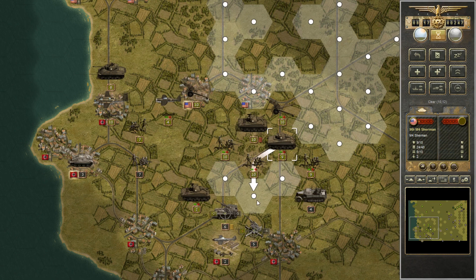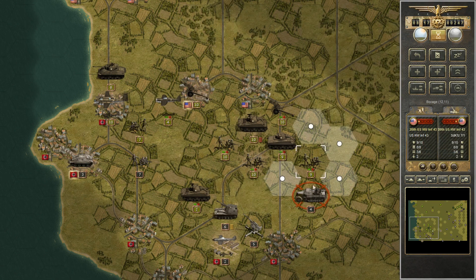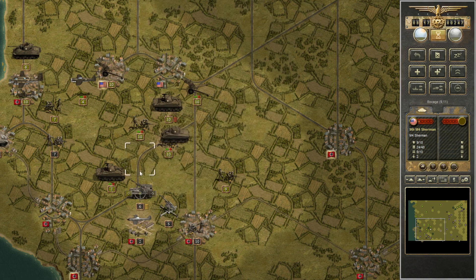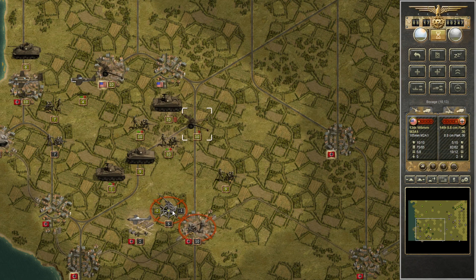I've got to pull this Sherman 105 back — it's an artillery-based Sherman that's out of ammunition, so I don't want it exposed if the enemy attacks since it won't be able to shoot back. Meanwhile, using our infantry to finish off the enemy anti-aircraft gun and continuing to advance into turn 8, pushing southward with both infantry and, to a lesser degree, armor. There's risk in exposing armor to enemy infantry, but if I can position it adjacent to enemy vehicles or anti-aircraft guns, I'll be in better shape.